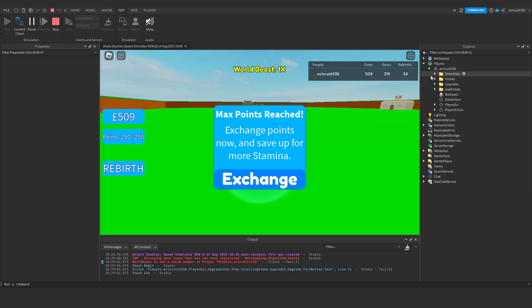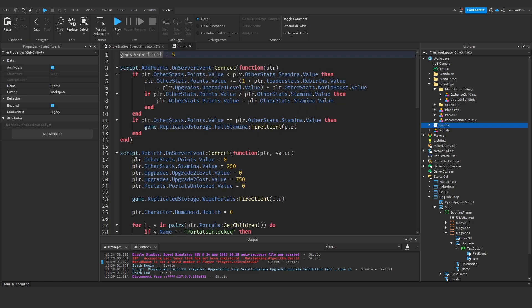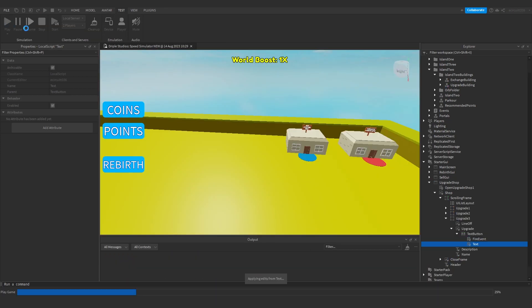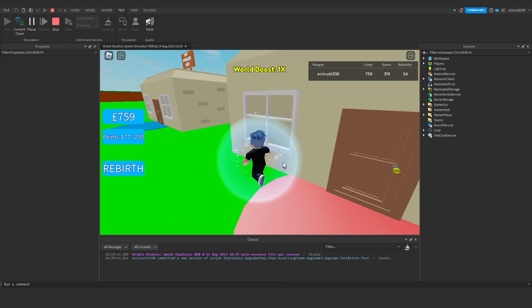We get 'WorldBoost is not a valid member of Players', so let's find it — WorldBoost is under OtherStats. We need to change player.WorldBoost to player.OtherStats.WorldBoost everywhere in the script. Hit test again — no errors in the output now.